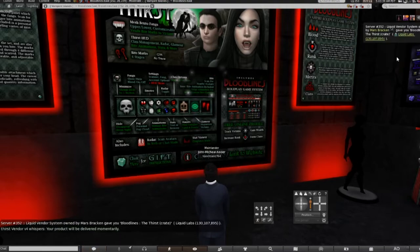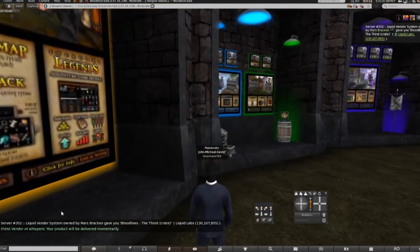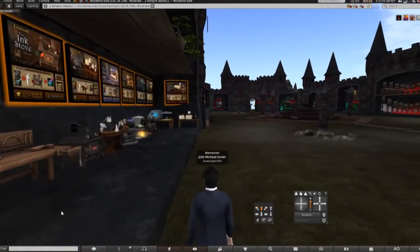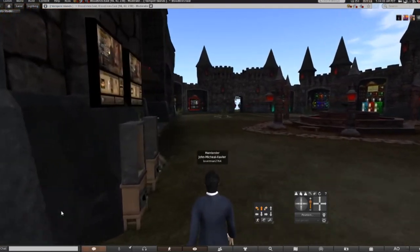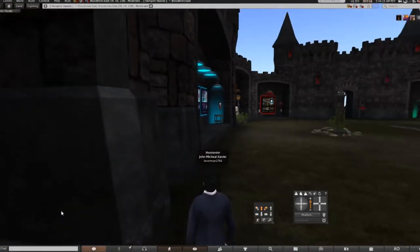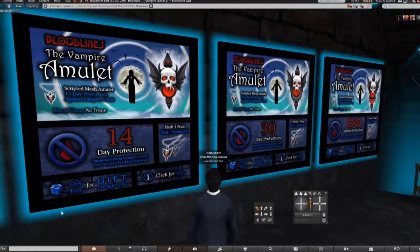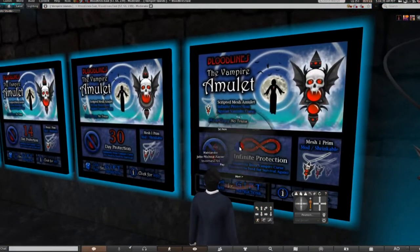You just accept it and now you have the Bloodlines HUD. For the next step you will need someone that is already a part of Bloodlines. This is going to be a two-for-one video — you're going to see how to turn somebody and how to join. When I said I have the forever amulet, they do have five-day, 14-day, 30-day protection, and the infinite. I recommend going for the infinite forever amulet if you want permanent protection.